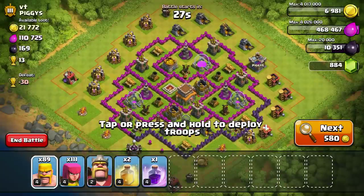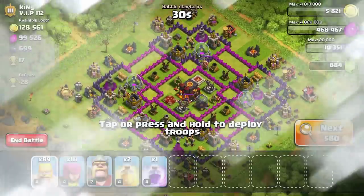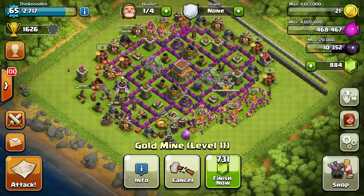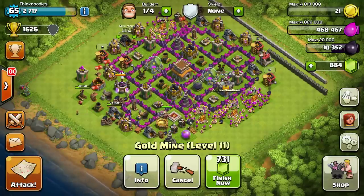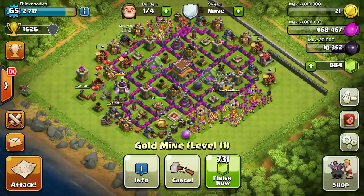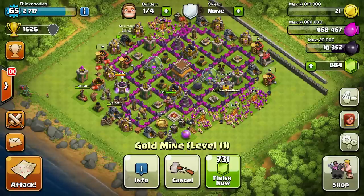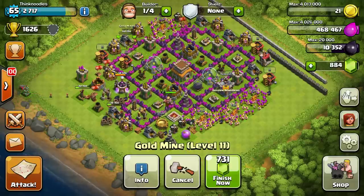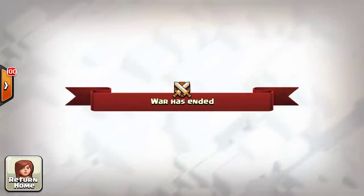It costs 580 to search now — that's getting expensive. Let me find something decent. Oh wow, I pressed next and it asked if I want to buy the remaining gold with gems. I'm basically broke — I can't even look for the next base. It's pretty bad.